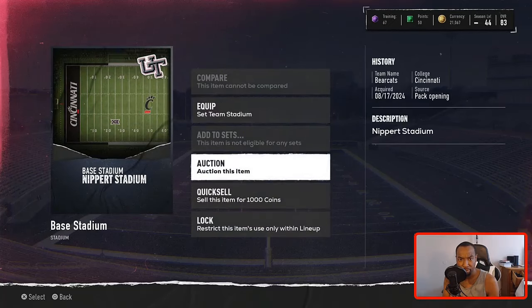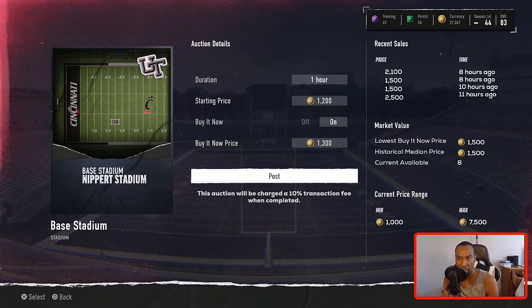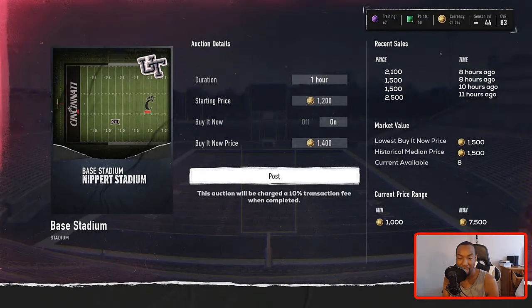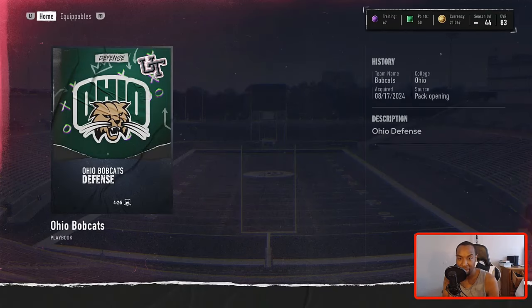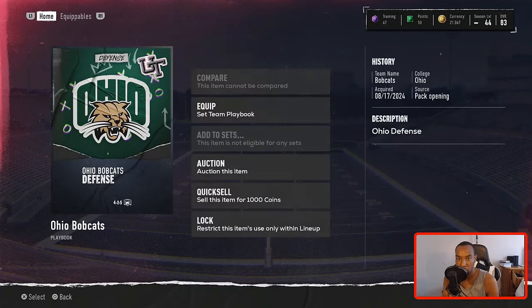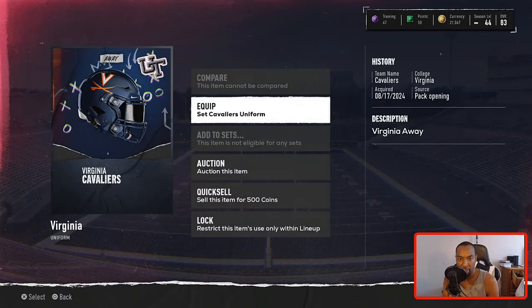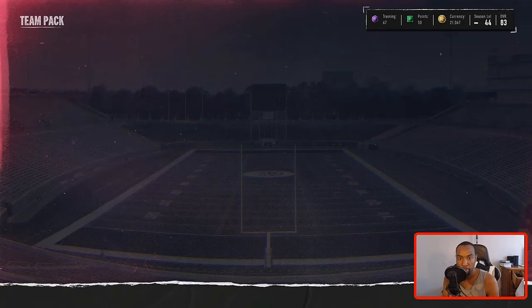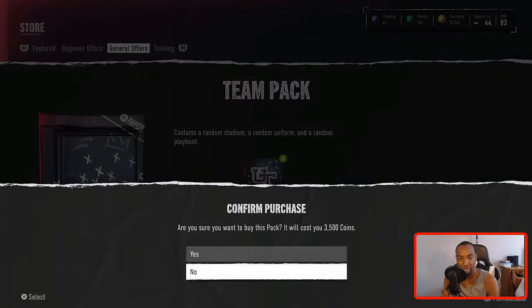We got a Cincinnati stadium at 1,500 coins. We could start selling these for 1,300 — actually I'll go up to 1,400. I want to start making a little bit of profit off of these. Ohio Bobcats defense is going for 1,200, so I'll just quick sell that one for a thousand. Virginia uniforms are only going for 850, so we'll quick sell those last two and keep it moving. We opened three packs and we're still at 22,000 coins. Hopefully we can get a pop here in this video because I need to get my coins up.